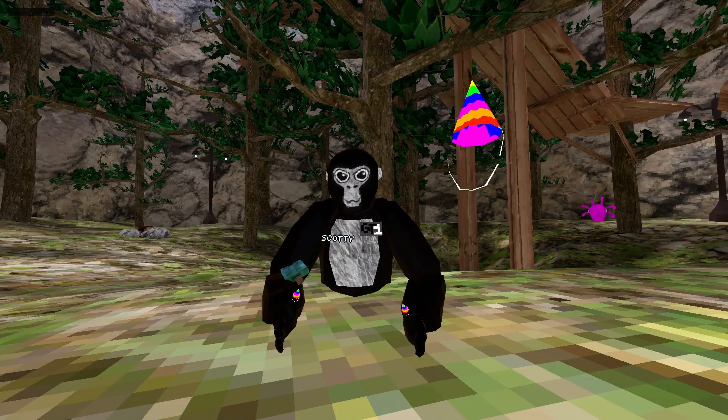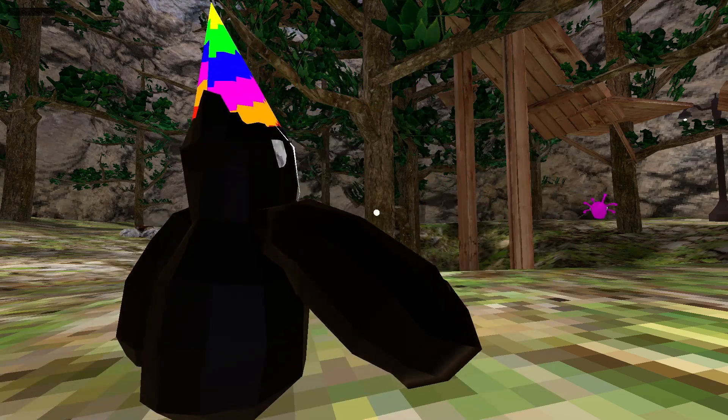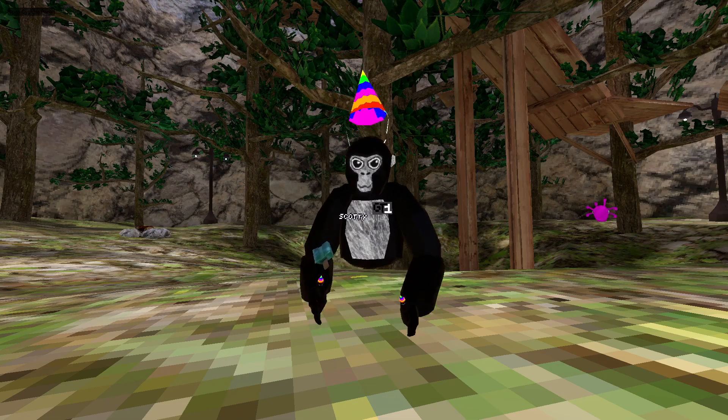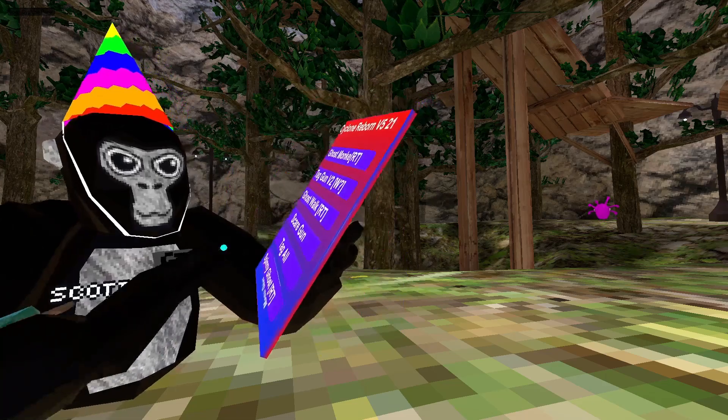Ghost monkey — hold the right trigger; as soon as you let go your rig will go where you are. Tag gun V2 — this is just V2 of tag gun. Ghost walk — hold the right trigger; this freezes your rig in place but you're still able to move around. Scare gun — this will scare people, like a rig gun. Tag all — this will tag everyone.